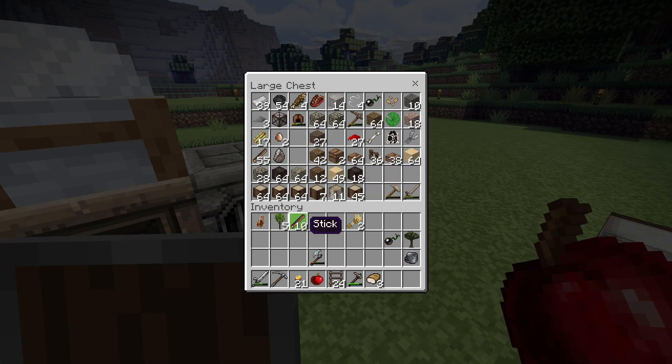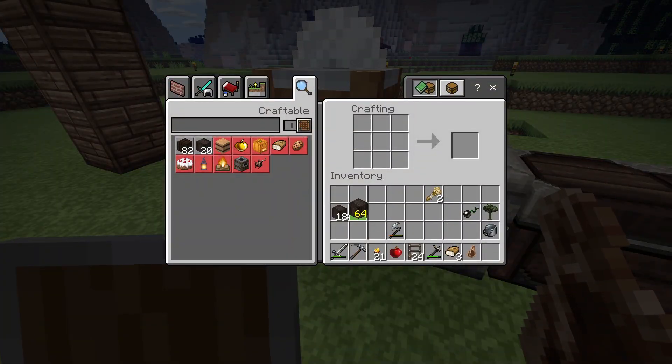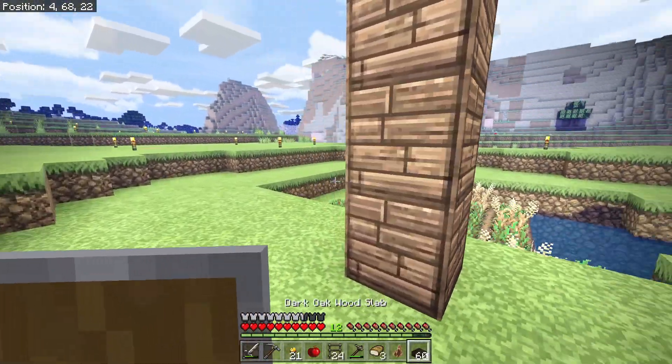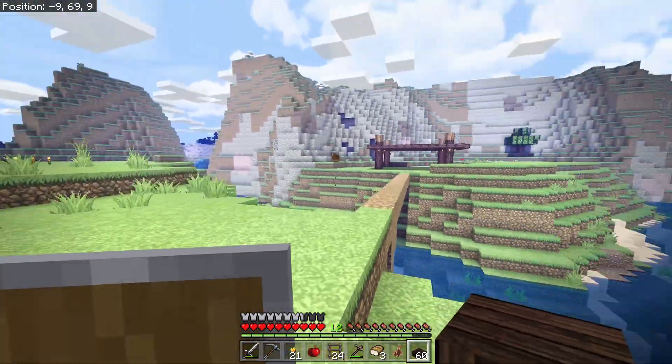I got some dark oak — I'm happy about that. We ended up with like a stack and a bit, so that's not bad. Let's start converting some of this. Let's do slabs — a stack-ish for now. Let's take a look at this thing and maybe we can ring it with dark oak. That might look cool, or maybe replace the whole thing with dark oak slabs.